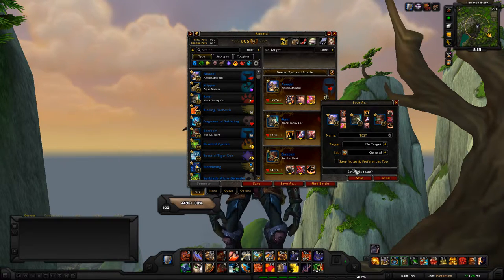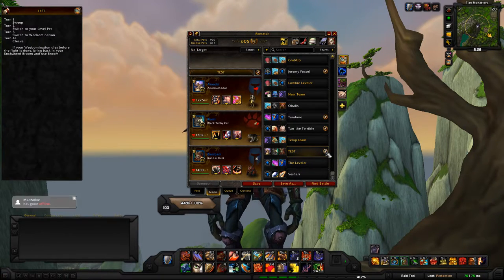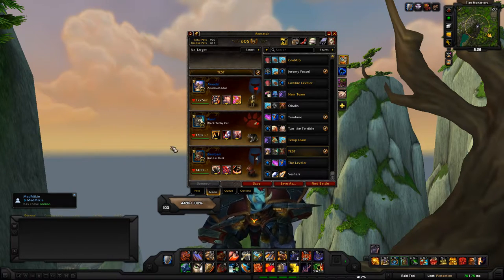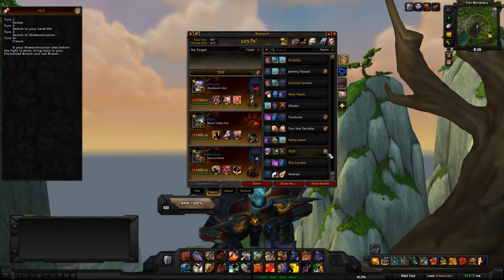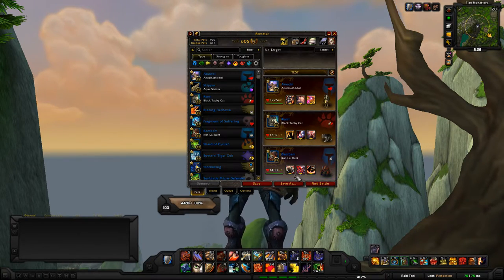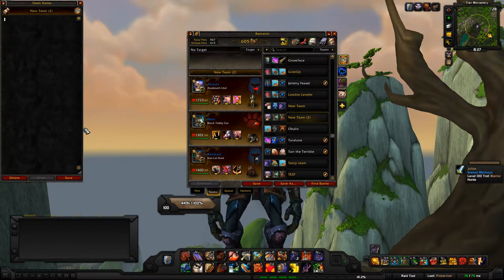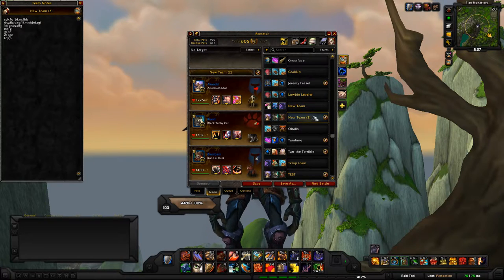There's also an option for notes. Once you have 'Save Notes' checked, hit save. Normally teams don't come with notes automatically, so what I'd actually do is uncheck that option, save with no notes, then right-click and set notes — type in your label like 'shock label' — hit save, and now you have a note you can follow anytime you do a pet battle with this particular team.